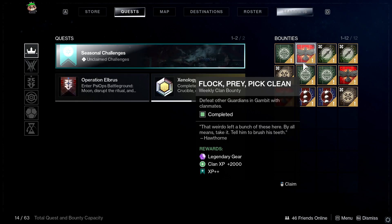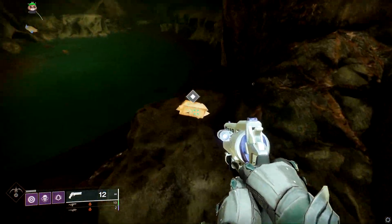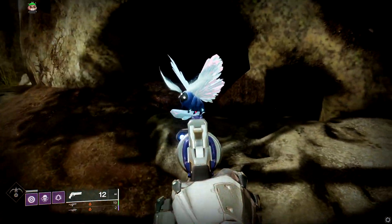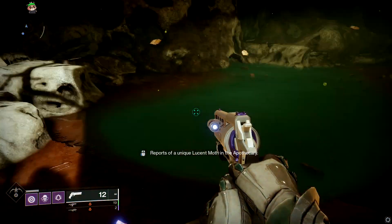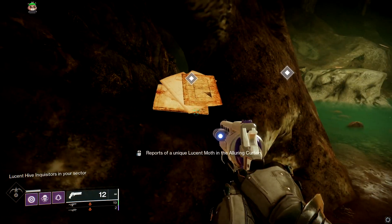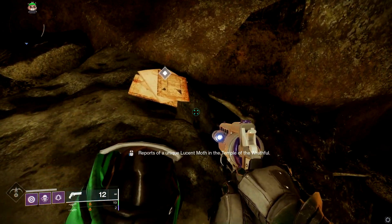Now we're gonna talk about the moths. These are actually similar to Beyond Light and the penguins that were at Variks's little hut. By Finch, if you turn around and go into a little cave, you'll see notes on the ground that tell you where to go to find each moth. I'm going to give you three close-ish ones — the Alluring Curtain, the Miasma, and Temple of the Raffle — because some of these are extremely far.